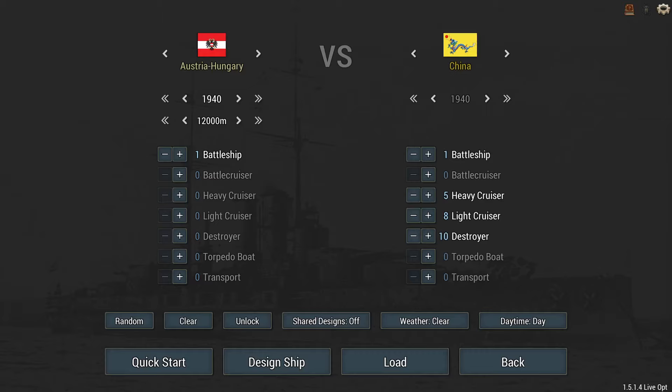Your enemy: nation of your choosing. I think that's going to be China in this case — I think that's the case for most people. In 1940 they will have one battleship, five heavy cruisers, eight light cruisers, and ten DDs. But this challenge has a twist. It's hidden by spoiler tags, and I will reveal those after I have built my ship.